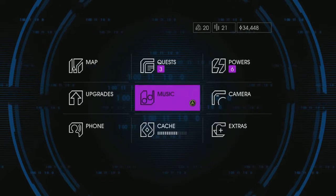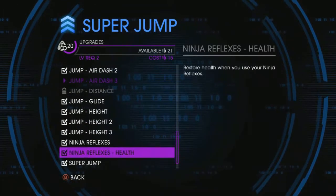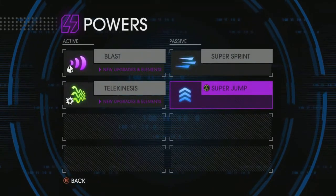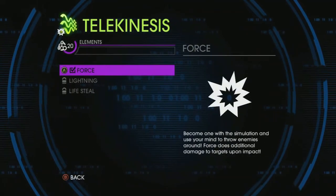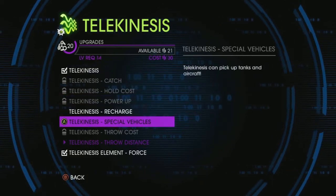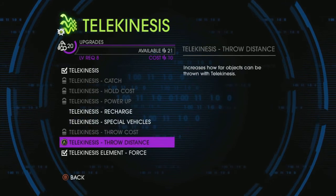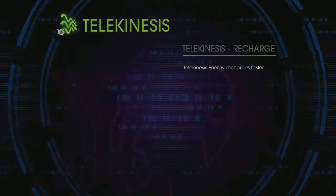Cool. Powers, what do we got? Air dash three — do it three times, I'll have enough. Telekinesis upgrades. Hold on. Recharge faster, pick up tanks and aircraft. Increases how far things are thrown. Let's do recharge faster.